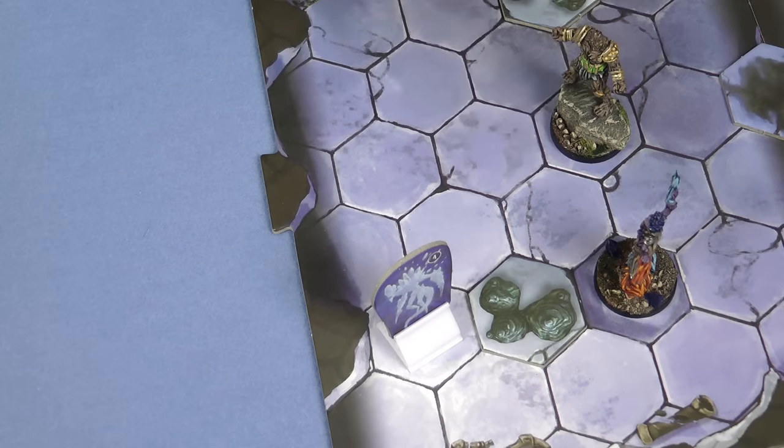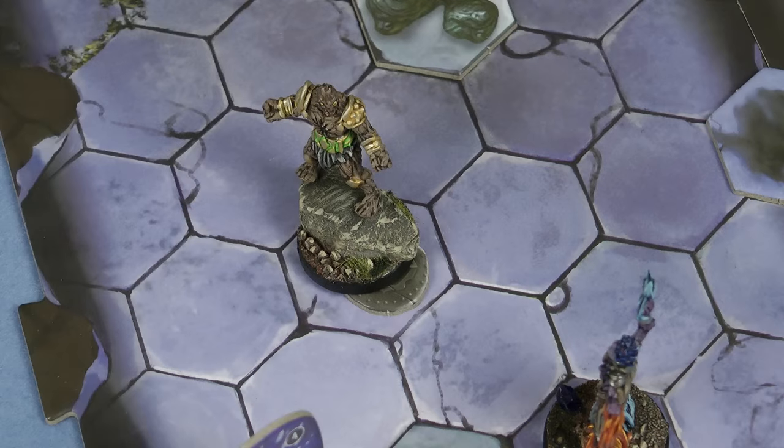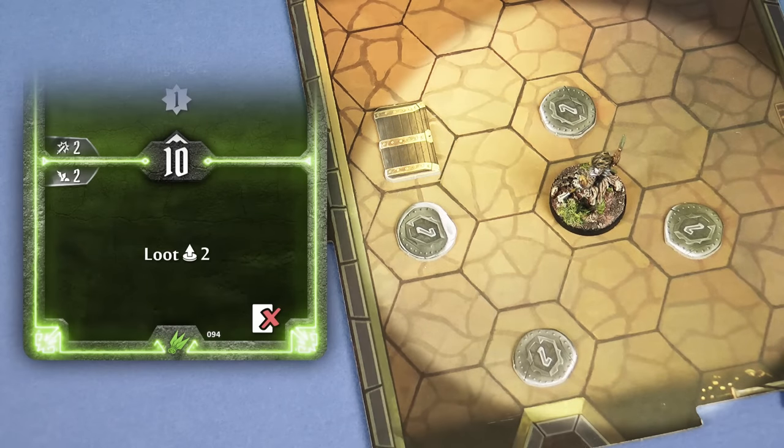As well as experience points, every good fantasy adventure game needs a way for the characters to get gold, and Gloomhaven is no exception. Each time an enemy is defeated it drops a money token onto its hex, and each token is worth an amount of gold based on the level of the scenario. You want to try to collect as much gold as possible, because then when you return to town you can visit the market and buy some new shiny gear. One way to pick up gold is at the end of your turn, if there are any money tokens or treasure tiles in your hex you can pick them up freely. Also some ability cards have the loot action, which allows you to pick up every money token and treasure tile within the range of the ability.